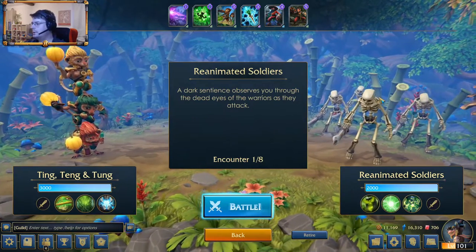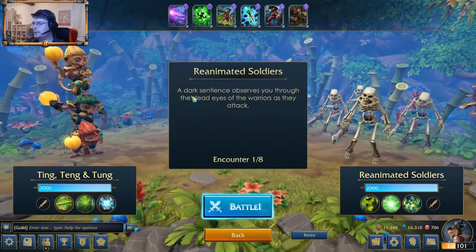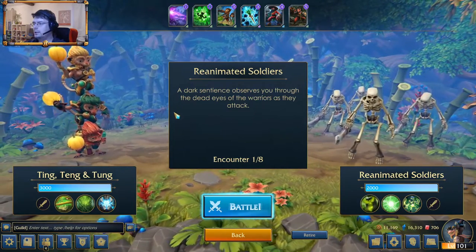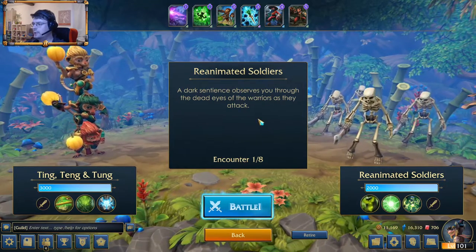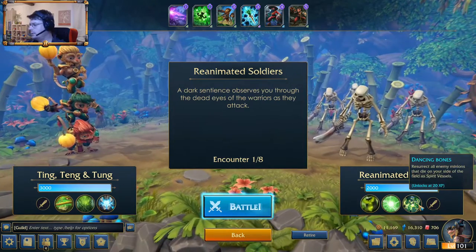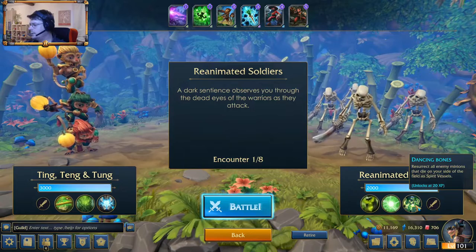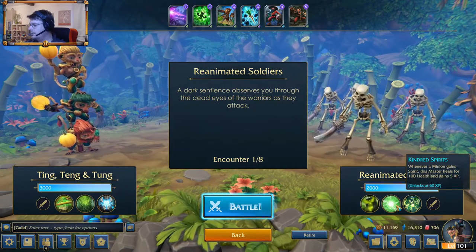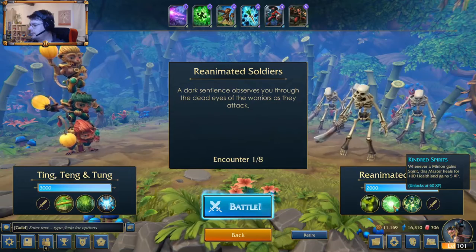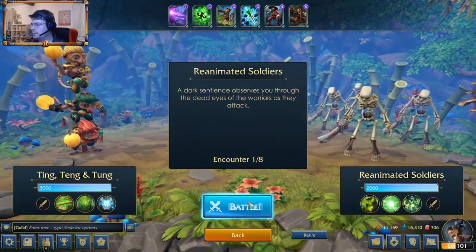The first enemy we're gonna fight is reanimated soldiers. A dark sentience observes you through the dead eyes of the warriors as they attack — so probably some skeletons. Resurrect all enemy minions that die on your side. A spirit vessel. This master heals for 100. Both masters are cursed. Okay, let's battle.